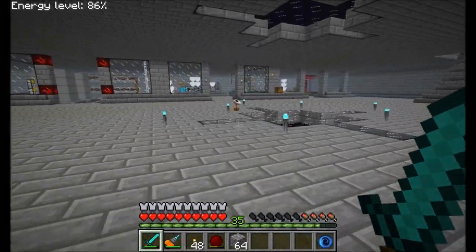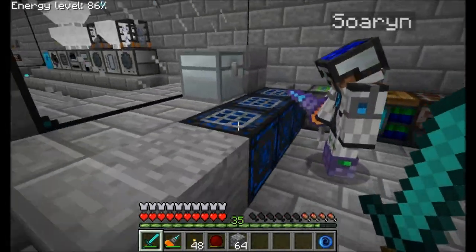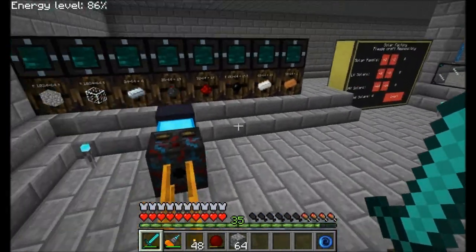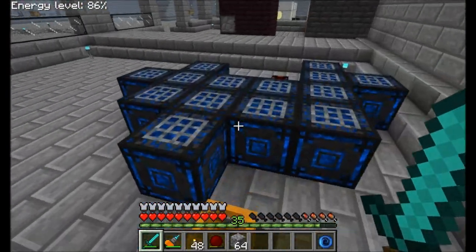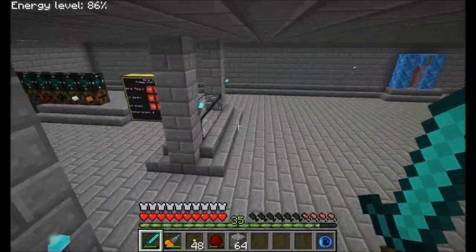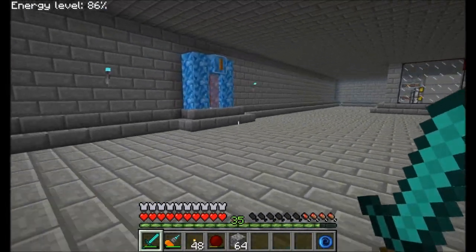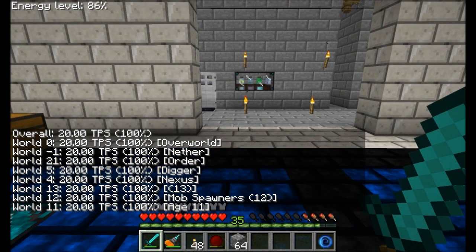It wasn't even his UU Matter production, it was his scrap production. Did you see what he did? He used a monstrosity of the stuff. Did you see how he was feeding the scrap into the recyclers? I think he had roughly - and this is not an exaggeration - about a thousand stacks of cobble flowing through pneumatic tubes at any given time. He made infinite buffer storage for an infinite supply, and it literally just kept feeding into the pipes. The recyclers couldn't get anywhere near close enough to keep up. I logged in and TPS was like two out of 20.